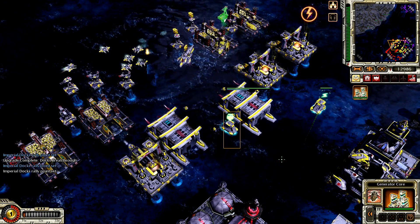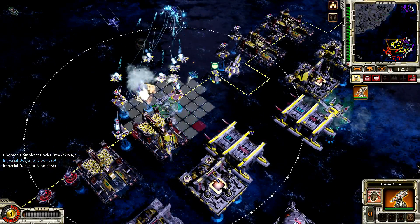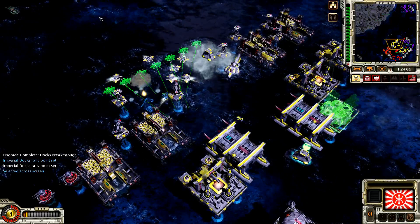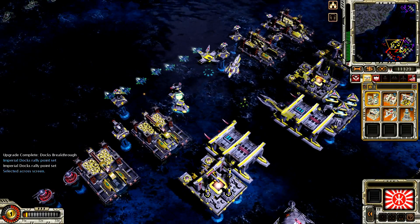Ready. Moving to unpack location. I've seen it all. Set. Unpacked. Power core. Construction complete. Our base is under attack. Our ally is under attack. They won't send much more of this. Building. The day of the Shogun has arrived. Construction complete. I've seen it all.